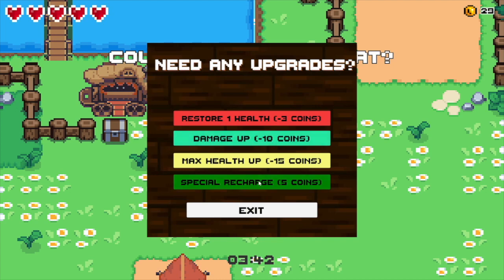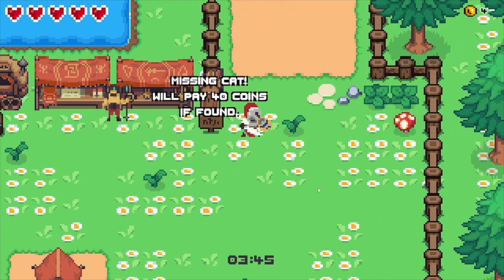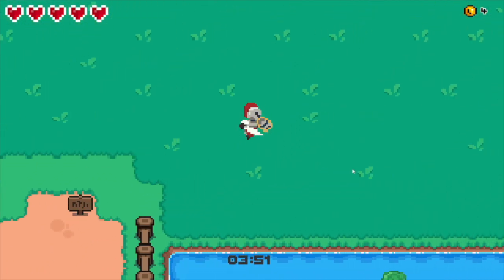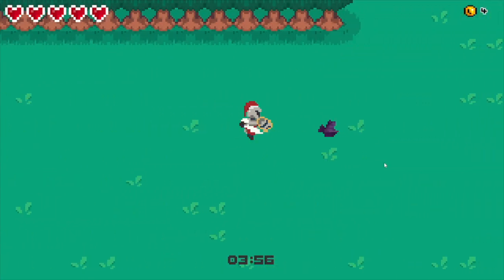I could damage up. What's a special recharge - is that my special attack, like reducing the cooldown? I've got a little plus one animation - that's quite cute. Now I'm ultimate Santa Knight. Back to it - let's ignore these buggy bats.